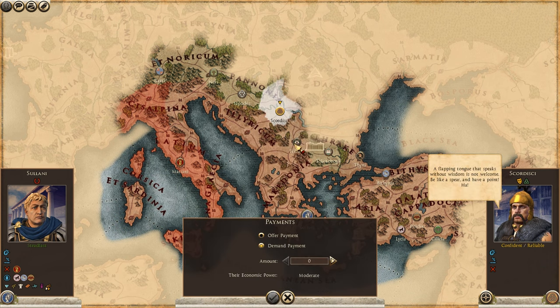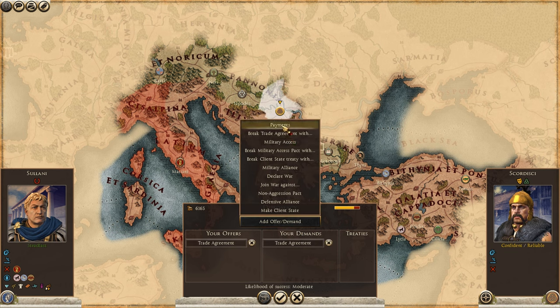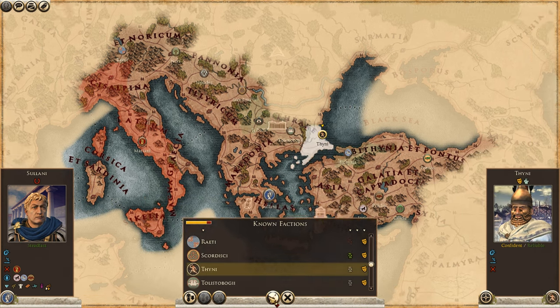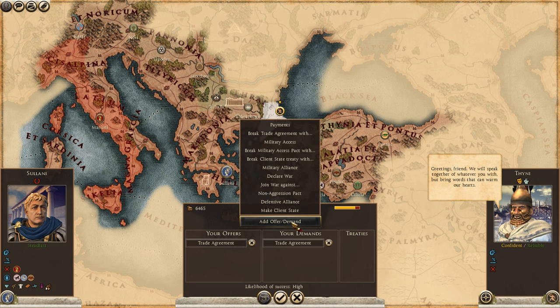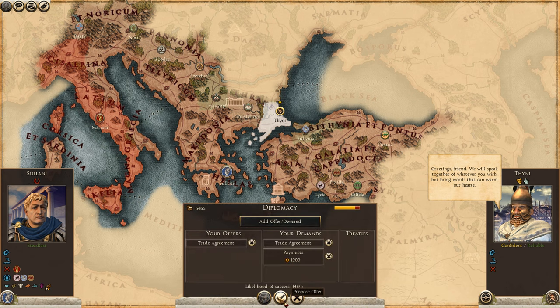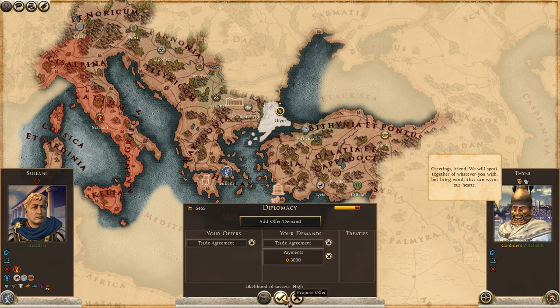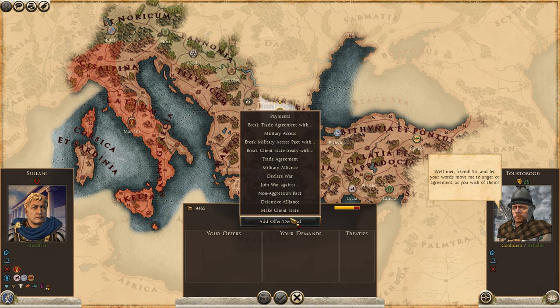If you can't get non-aggression pacts, you're nearly better off getting trade just to improve relations. We also want to try and get as much money as we can so we can invest in our garrisons, because we don't want to be constantly moving armies and fighting over settlements. In DEI there's no force march, so you really have to spend your traits wisely if you do want more campaign movement. Thankfully, being far into the Roman Republic, the garrisons are going to be incredibly strong.